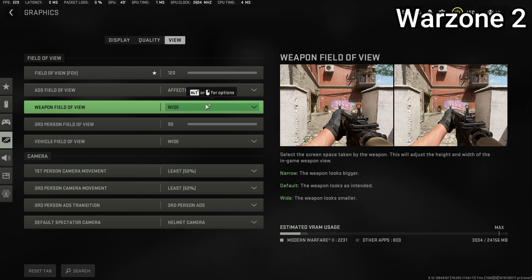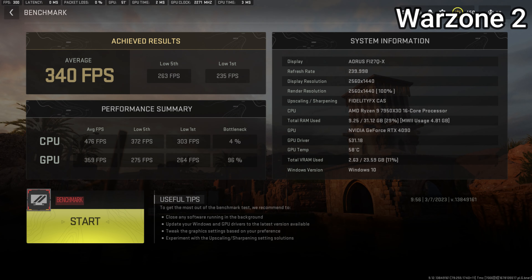Let's go to the benchmark results and see exactly how the 7950X3D performed. As you can see, with my config file and my settings, the 7950X3D is averaging 476 FPS, allowing the 4090 to be the bottleneck here and achieve 340 average FPS for the benchmark. Not only that, but the 1% lows are quite great at 303. The performance of this CPU is stellar in Call of Duty, especially after I did the RAM tuning and after I set it to prefer cache in the BIOS.